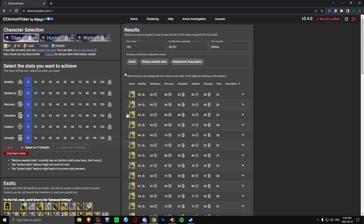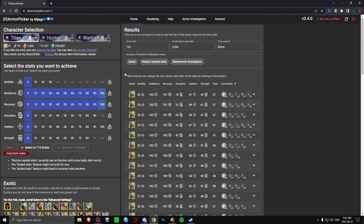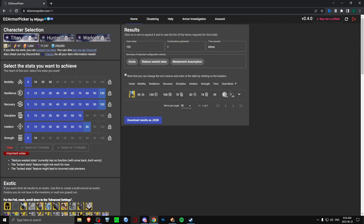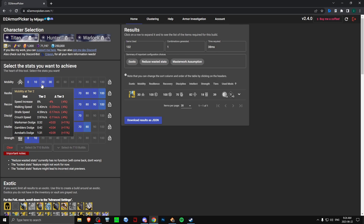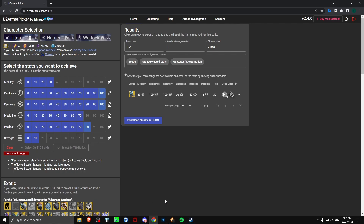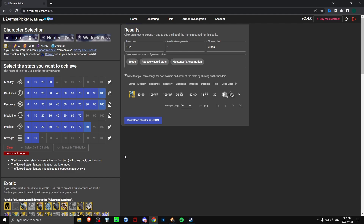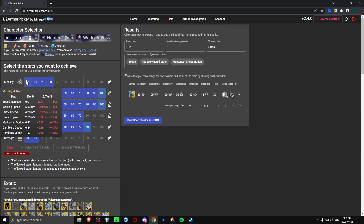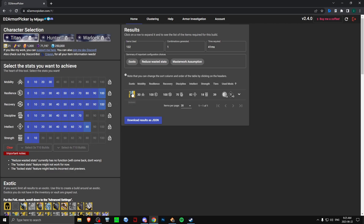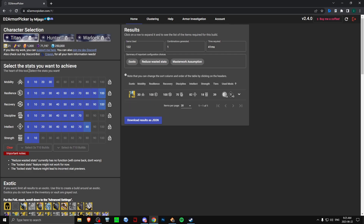You want 100 Resilience and 100 Recovery. I can get a build something like this — it's alright, though I'd ideally like more Strength so you can melee around faster. For the Mobility stat, you do want this as low as possible. I think I was on like 20 or 30. Ideally just have 10 Mobility — 19, 18, whatever — because you actually move around faster, you skate faster on lower Mobility. And Peacekeepers already give you more Mobility, so you don't really want to worry about stacking that stat.